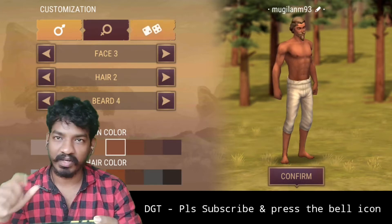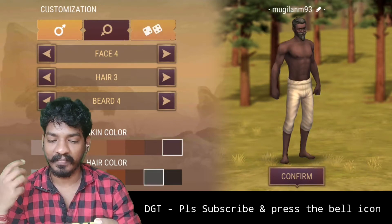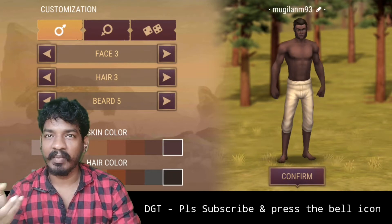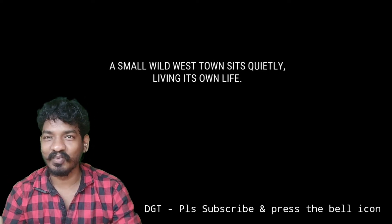You can choose the character. If you choose the character, you can choose male or female. You can choose the hair style, skin color, etc. If you choose the character, you can choose the next story mode.